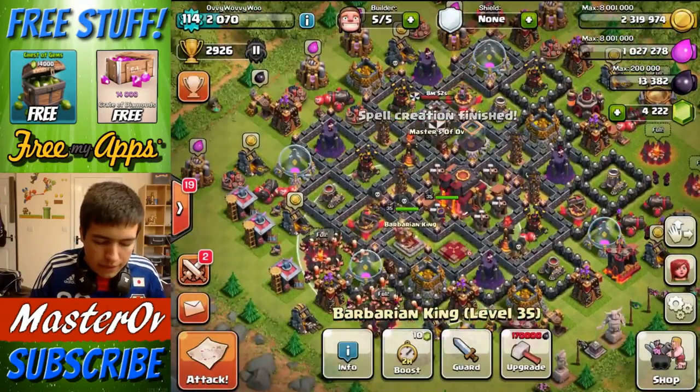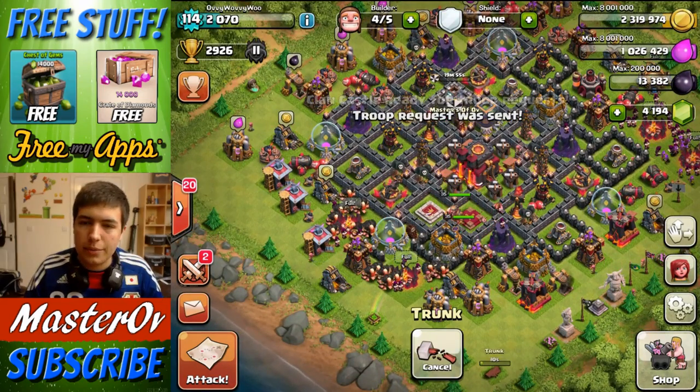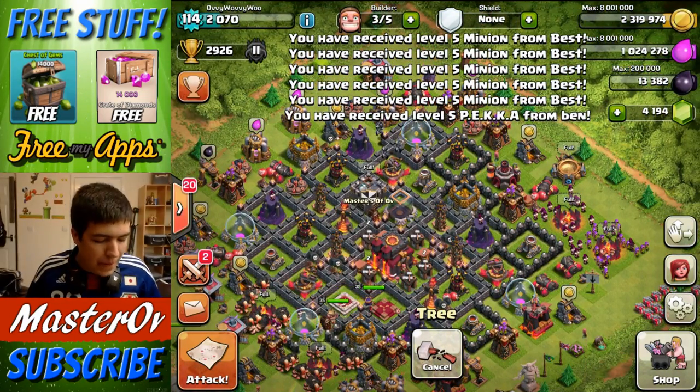Let's make sure our heroes get back up. Let's ask for anything from our Clan Castle and give them a few seconds. While we do that, we can clear some of the stuff out because some of the trees are protruding outwards. There we go — some Minions and a P.E.K.K.A. from the clan castle donations.